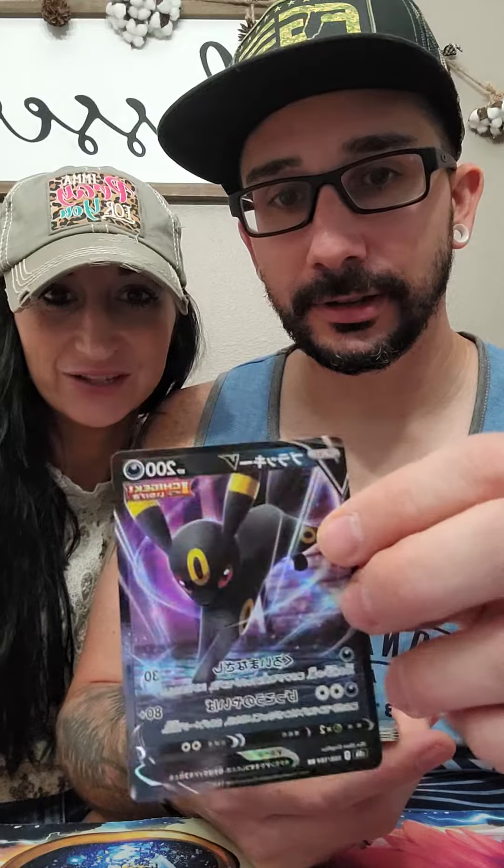Reverse Charmeleon — it's beautiful. A holo Charizard — gorgeous. There goes an Umbreon. Everybody knows that from Evolving Skies.